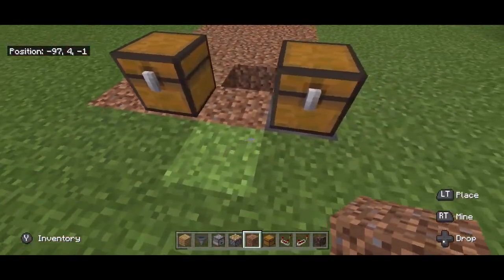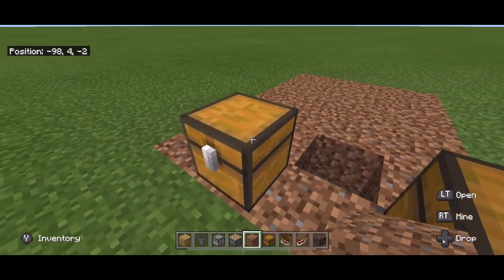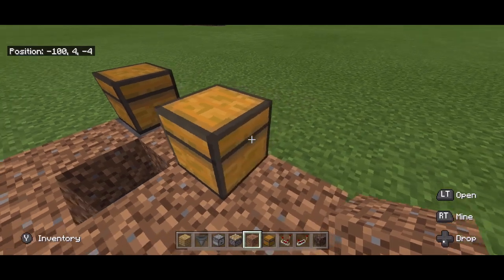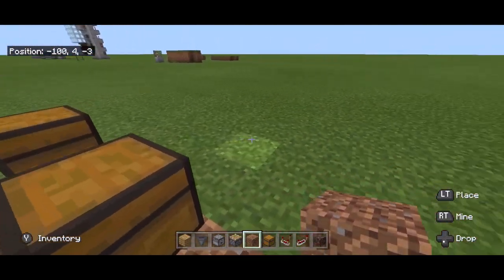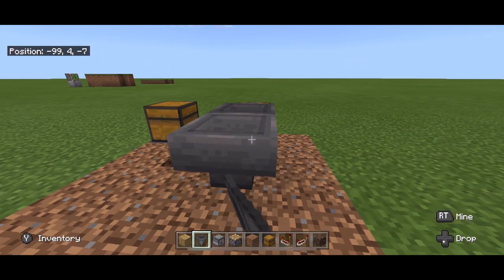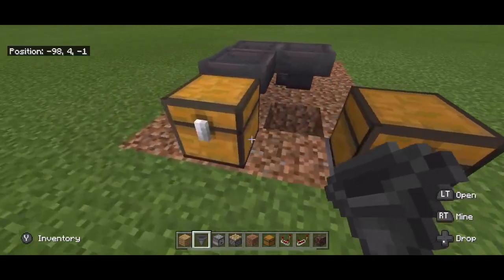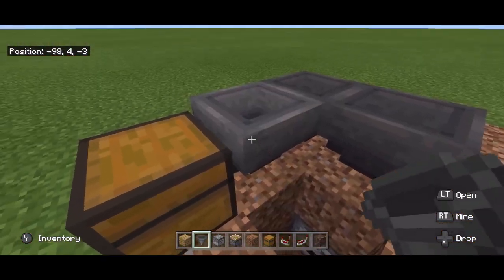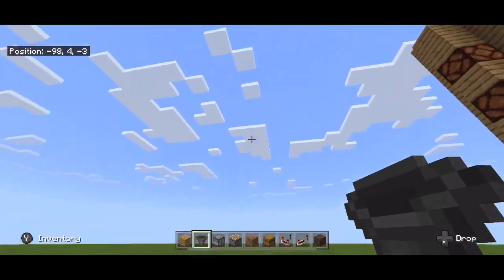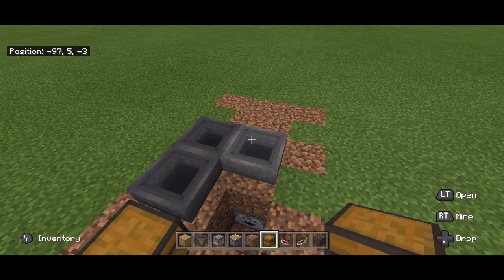Once you have your wiring covered, really the only spot you should see left is this hole. What we're going to do is have a system that leads to this chest, which is going to be our output. To do that, take a hopper, put a hopper here, put a hopper here, and put a hopper here. That takes it behind your hole — if you just put some hoppers here it'll take it behind the hole.